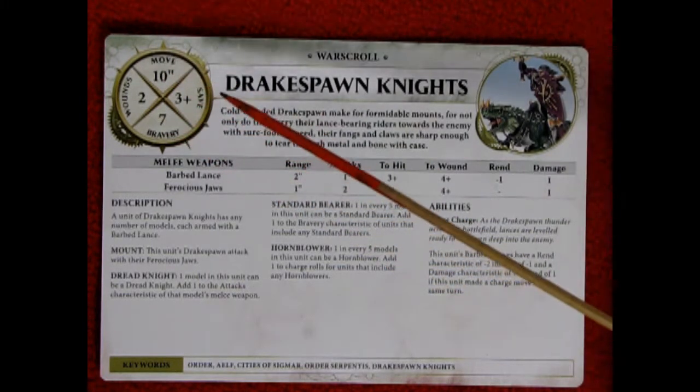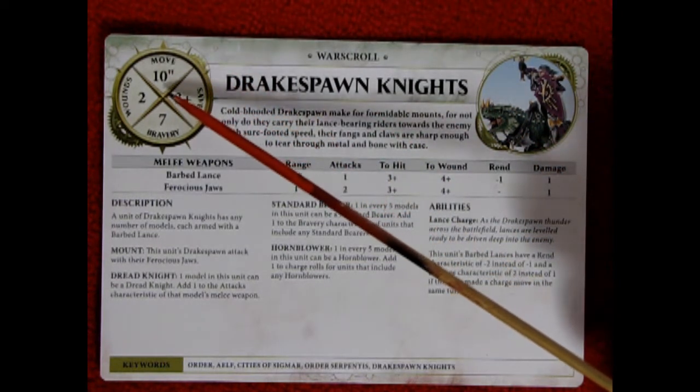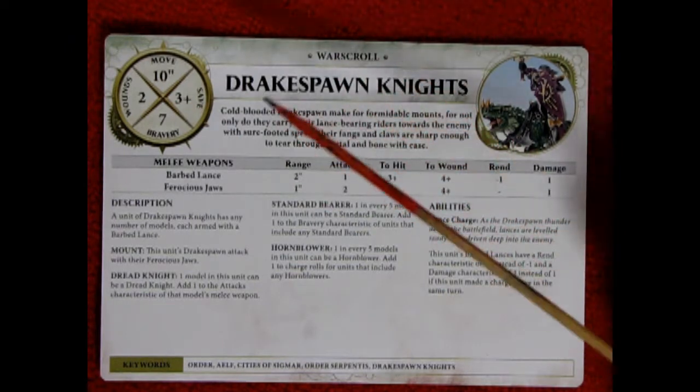Now in case you're wondering how Drakespawn Knights would work in your Warhammer Age of Sigmar games, here is the card from the Cities of Sigmar set. They have a 10-inch move, 2 wounds, a 3-up save, and 7 bravery. So these models are excellent at getting into the enemy's face at the beginning of the game with a move of 10, and they will be strong in combat with a save of 3. One really cool rule is the lance charge: this unit's barbed lances have a rend characteristic of minus 2 instead of minus 1, and a damage characteristic of 2 instead of 1 if this unit made a charge move in the same turn. These guys make a really good hammer unit and are excellent in combination with the Order Serpentis in your Cities of Sigmar army lists.